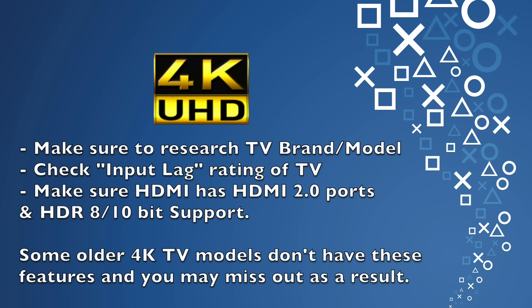If you are planning on getting a 4K TV, make sure to research the brand and model carefully. I actually had a 4K TV but wasn't able to use the PlayStation 4 Pro on it properly — that's probably something for another video. Most importantly, check the input lag rating of the TV, because a lot of TVs add post-processing effects that introduce input lag — a delay between your controller movement and what you see on screen. Also make sure the 4K TV has HDMI 2.0 ports to support 4K at 60fps, and check that it has HDR — ideally 10-bit HDR, though 8-bit can work at a lesser intensity.